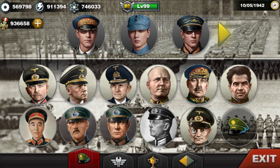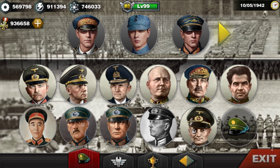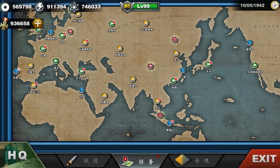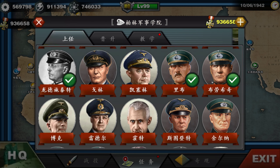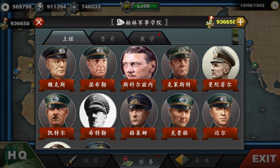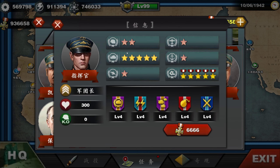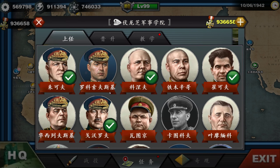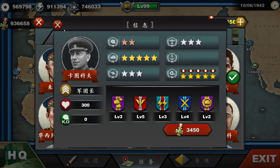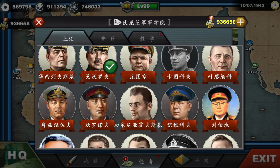And for generals, you can equip multiple generals with a new portrait. Right here, if you click on the hat you will see there's a German general. Some of these portraits have been imported from Hearts of Iron 4. Some new generals have been added as well. We also got Mr. H right here, and you also got a German commander as well.